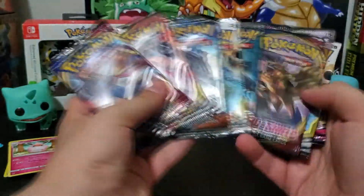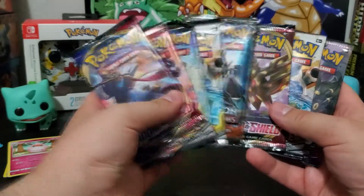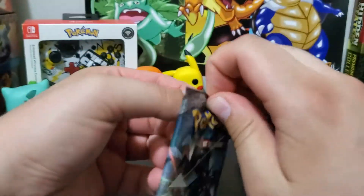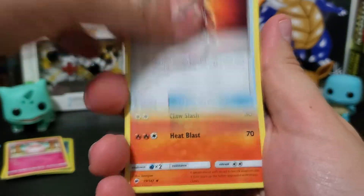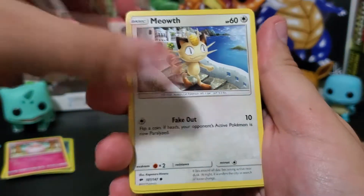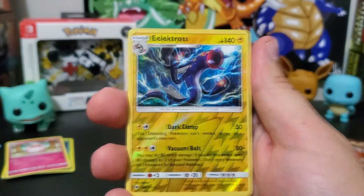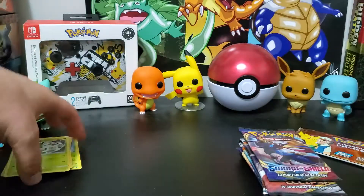Let's open a Burning Shadows next. We get a lightning energy, Lana, Tormenting Spray, Charmeleon — very cool artwork, I love the Burning Shadows artwork — Meowth, Magic Harp, Krokorok, Pikachu with great artwork, Pansear, a reverse Electross, and a non-holographic Araquanid.